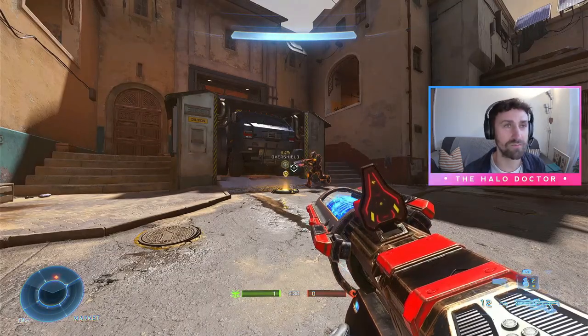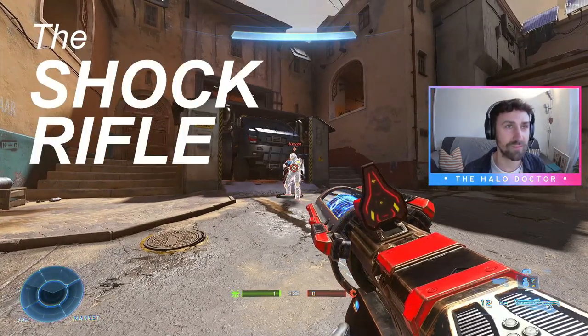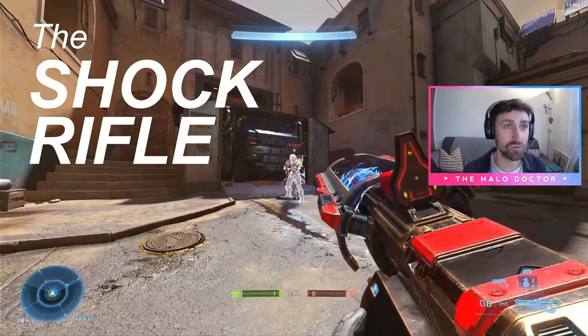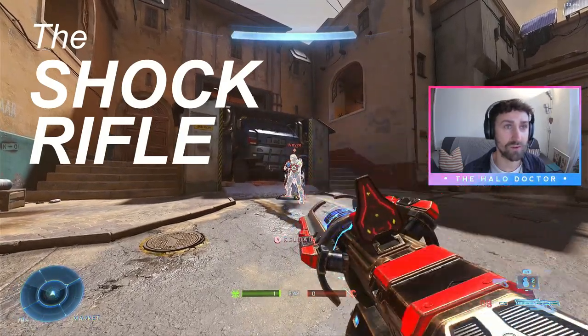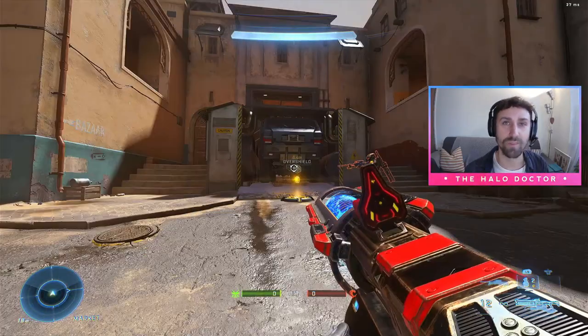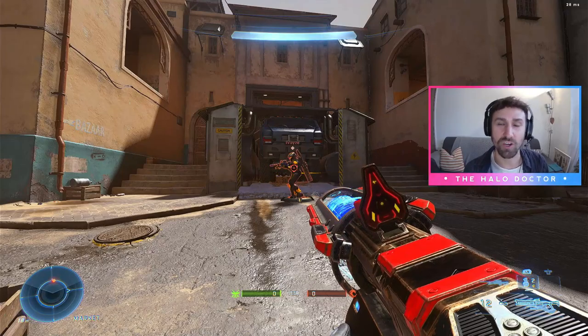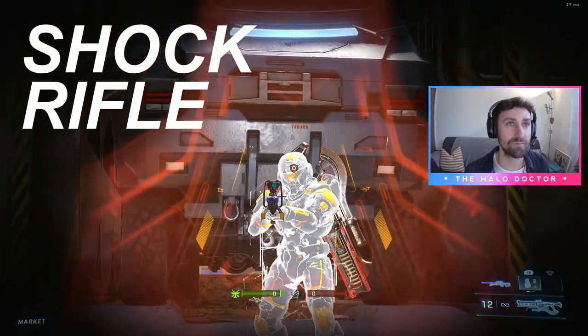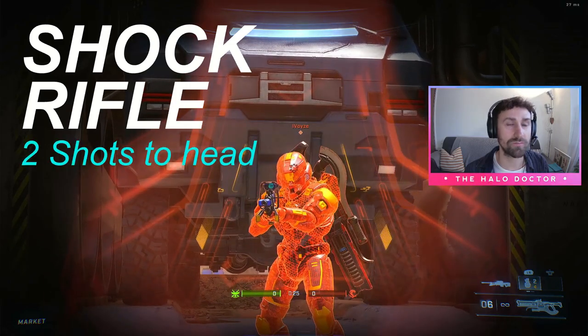Let's do the Shock Rifle. 1, 2, 3, 4. 4 body shots. Alright, same again but with headshots only. When you're ready. 1, 2. There we go — 2 shots.